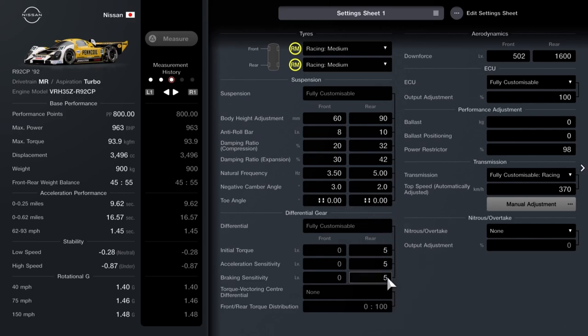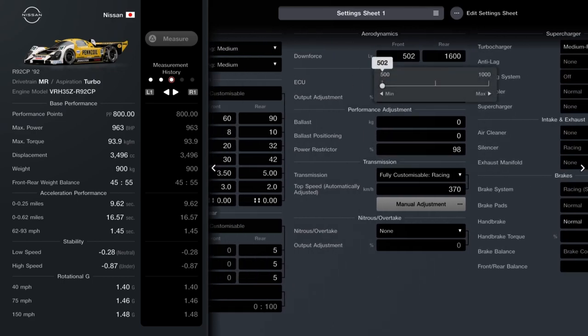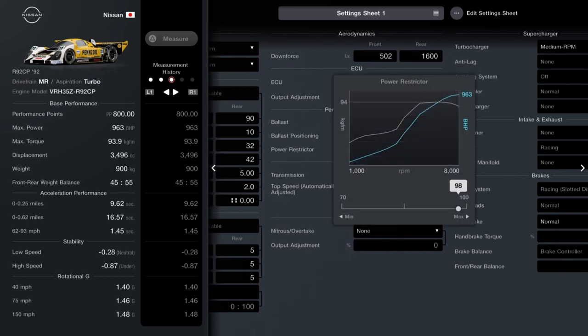Diff all set to 5. Downforce is 502 at the front, 1600 at the rear. ECU at 100 — leave it as it is. No ballast, and then power restrictor set to 68.